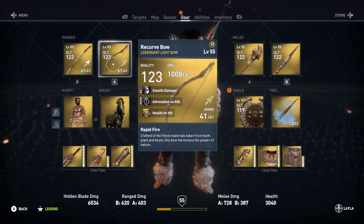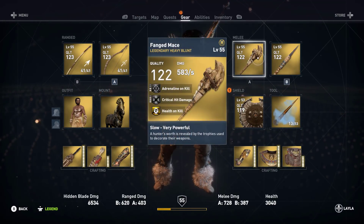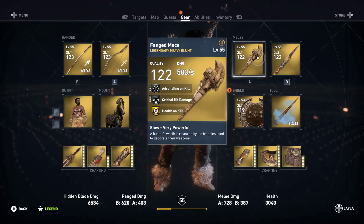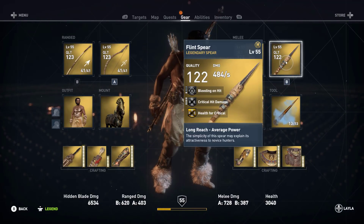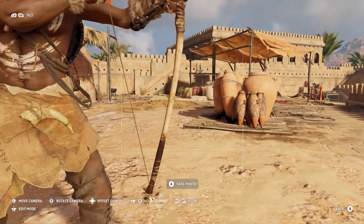2 stealth on a light bow? I thought that was kind of strange too — 130% bonus damage on your stealth. But my personal favorite is the Heavy Blunt Fanged Mace with a 2 add-on kill, 3 crit hit damage, and health on kill, which is going to be awesome. Then the Flint Spear: 1 bleed, 4 crit hit damage, and health for crit. It's my least favorite of them.